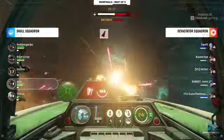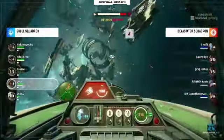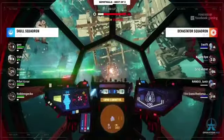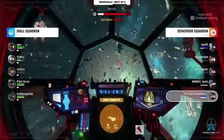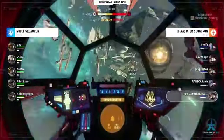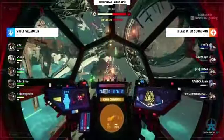The A-wings get to pick and choose where they attack into these defenders. When you don't have an interceptor of your own to counter that by attacking first, you're almost a sitting duck. And we just saw that — Raven Eye down again. Devastator Squad, you're really on the back foot right now.